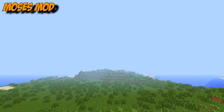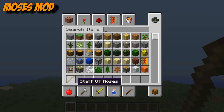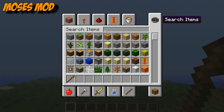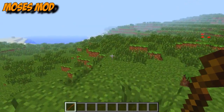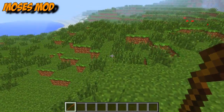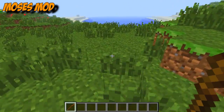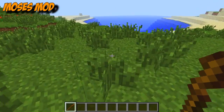So what does this mod do? All you get in this mod is a Staff of Moses. You can only get it in creative mode at the minute, but I think the mod creator is working on introducing it into the game — some sort of quest to get the actual Staff of Moses. So it's only in creative mode at the minute, but it is pretty cool.